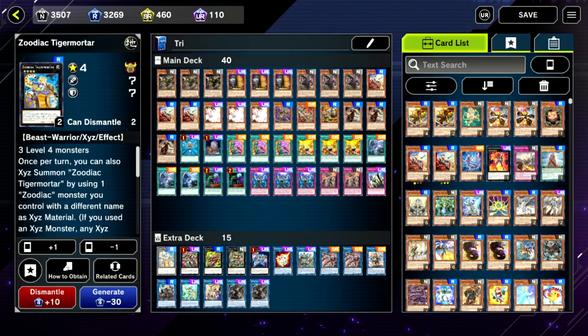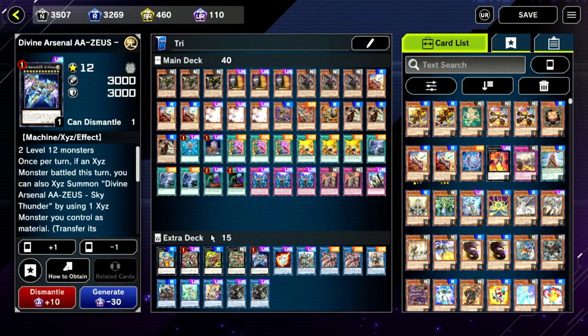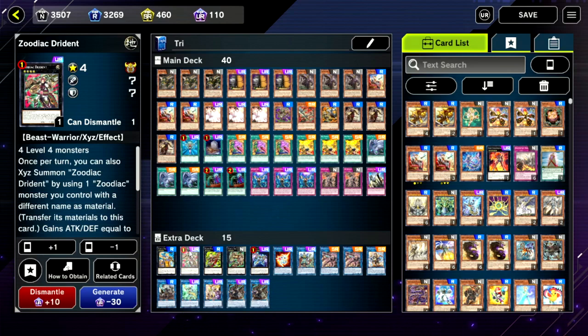Onto our extra deck: a single copy of Tiger Mortar, Dryden, Borbo, Shaconite, and Zeus for our XYZ monsters. Borbo can attack directly — that's the point of it — and then it becomes Zeus. Dryden can be used in that equation as well; going first without your normal summon, you can make Dryden to pop a card during your opponent's turn, then next turn that becomes Zeus too.